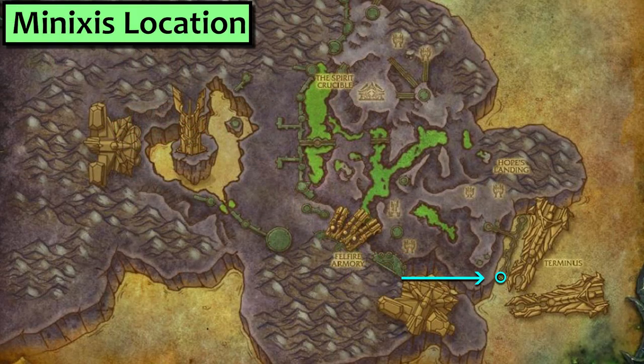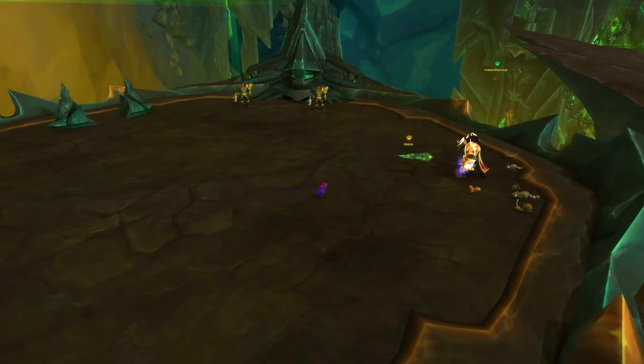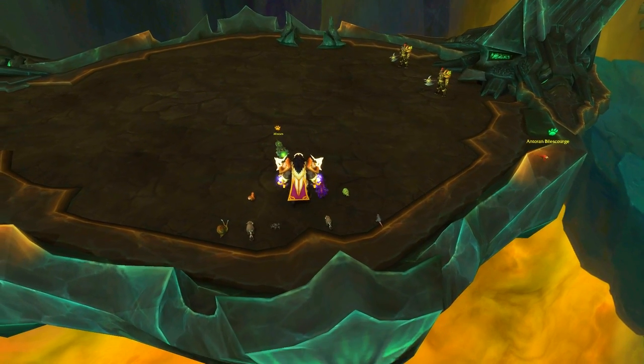Minixis lives here on the south end of the big ship in the Antorrin Wastes. Demons like to get really snuggly over here, so keep to the back wall if you want to live.